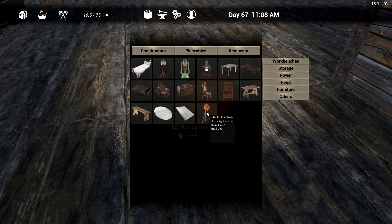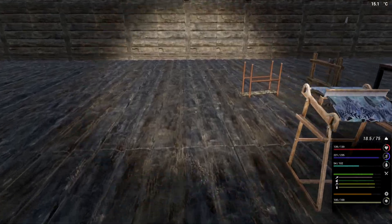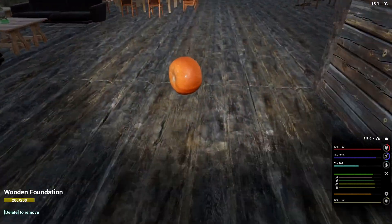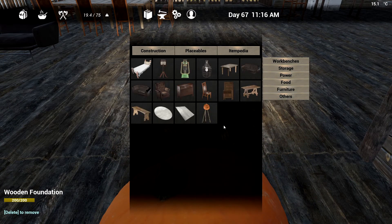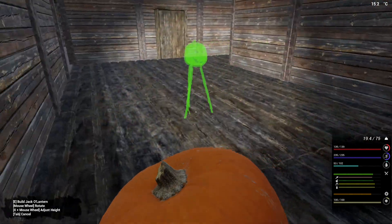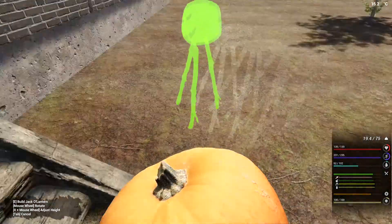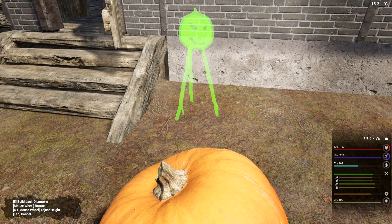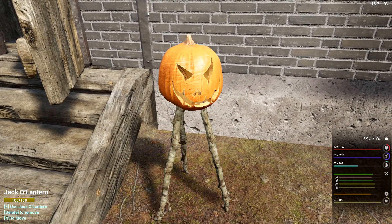The jack-o'-lantern is under furniture - it's a pumpkin and three sticks. I'll get three sticks and I've got a pumpkin. Now where do we want to put him? We could put him outside - okay, we'll put him right out here.